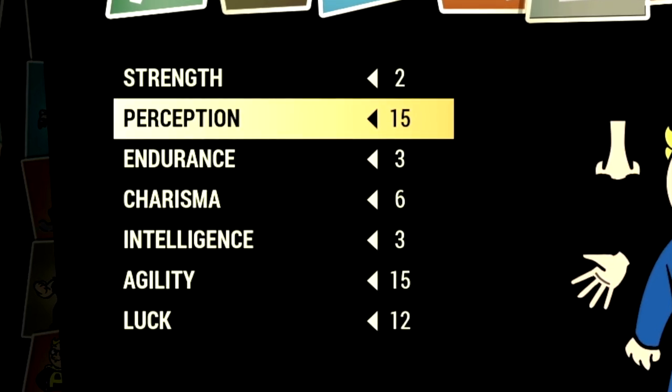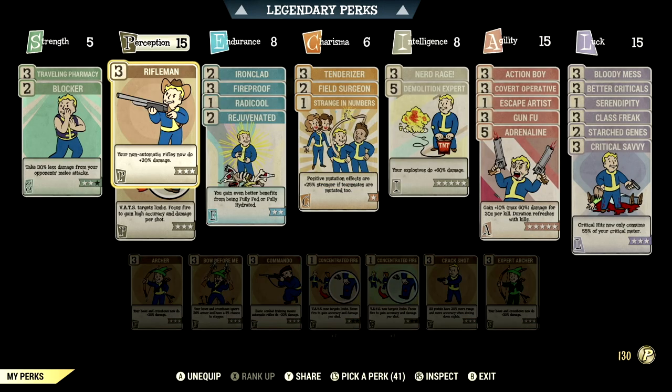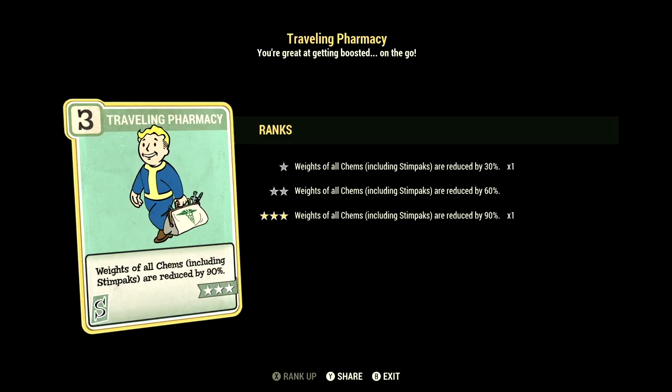These are all the base stats without the legendary perk cards equipped. Over in the normal perk cards, these are the normal perk cards that make up our in-game Rifleman build. Starting off in Strength, we have 5, and this one can have Traveling Pharmacy maxed out.